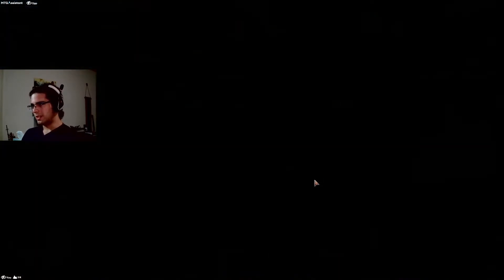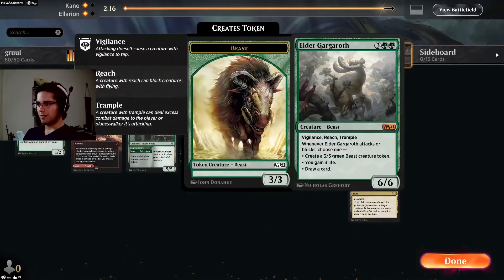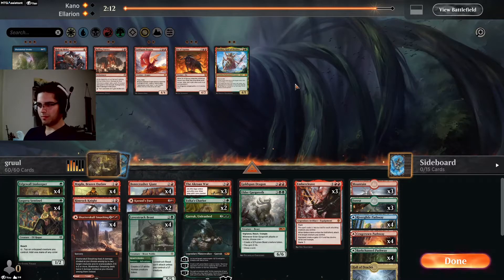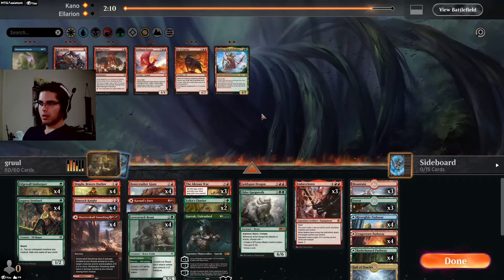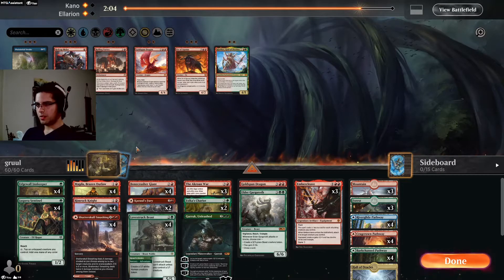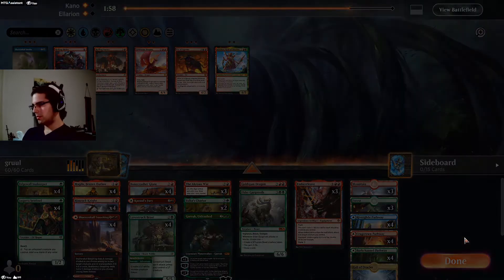Monogreen is not that common, so I don't believe keeping Masked Vandal in the sideboard for it is reasonable. I don't think I'm changing anything — our choices were fine. We just had a bit of a slow start there and we were on the draw. Back on the play should be better.